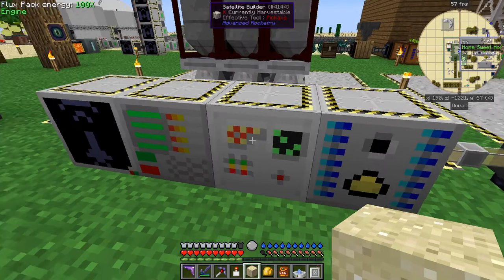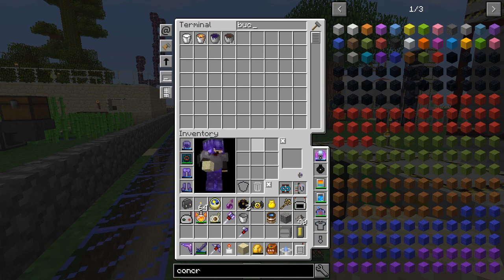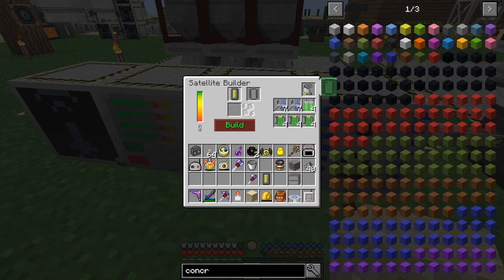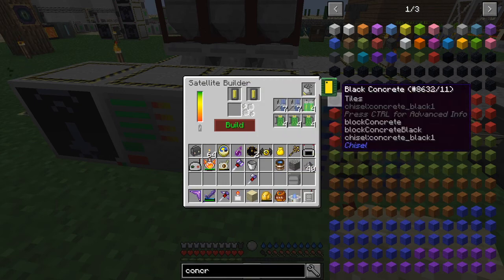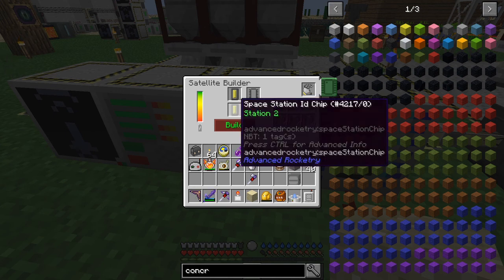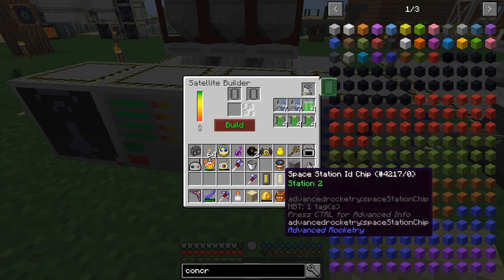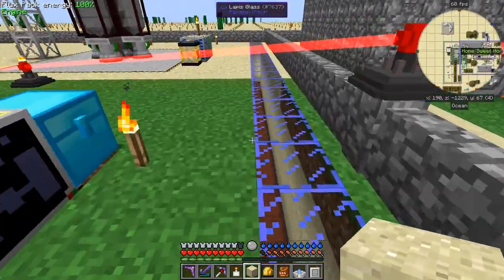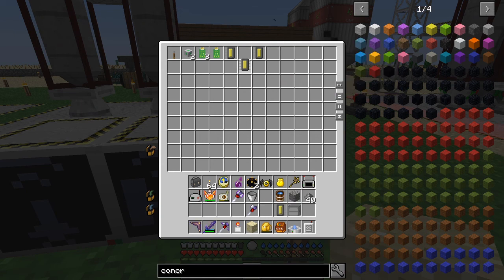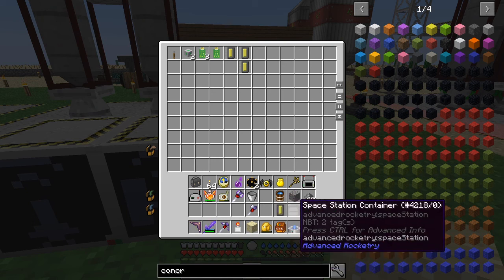What I'll do is make a copy of this chip first in the satellite builder. So I need another station ID chip. I've got four unprogrammed so I'll just take one of those and put that into here. That's a station two and this is station one — unprogrammed. Click 'set to secondary chip' and that'll come out here. I'll put that safely away in the diamond chest. I've got another unprogrammed one here — that's space station one. So now I've got a space station two chip and a container.